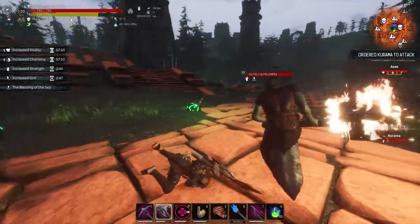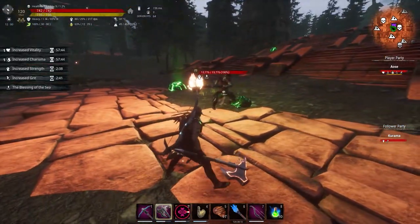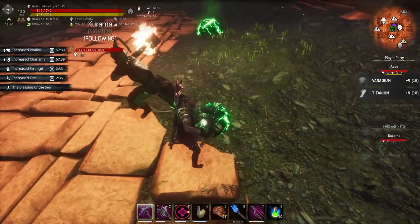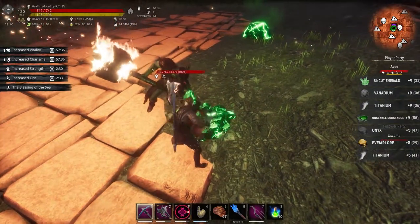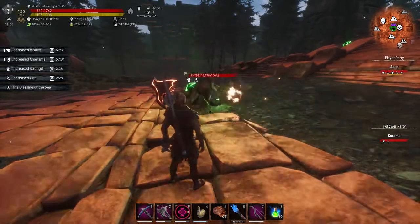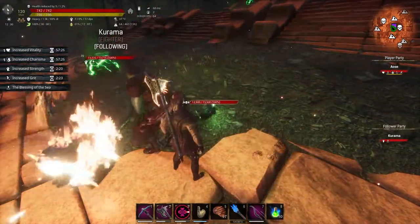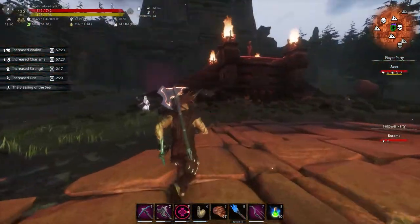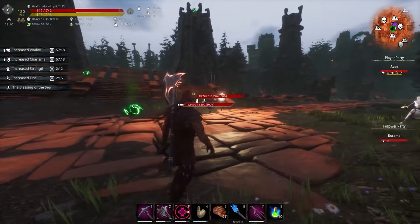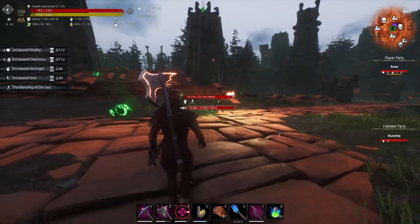I'm going to ask Kurama to attack him. Kurama's destroying the meteor — no, no, no. I'll farm real quick. He seems bugged so we're just gonna ignore him. FYI, when the Plague Undead dies, it will produce Illarican Plague, so we just have to be careful. We're gonna crack another one open.